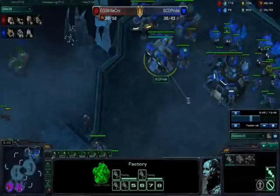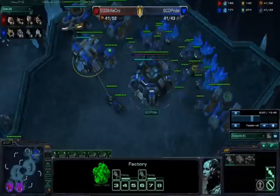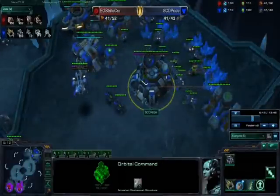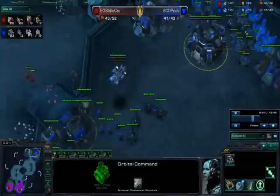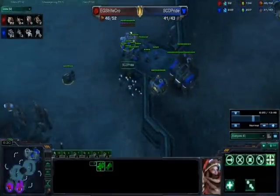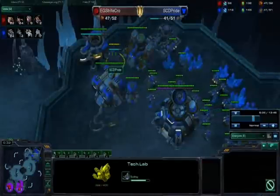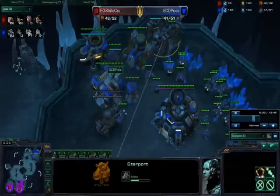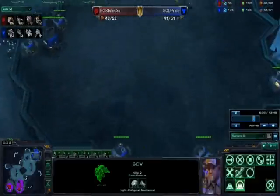You're going to push out with 7-8 marines, four hellions, and a dropship. Continue producing units and constant SCV production — don't stop building SCVs. After your first medivac pops out, you want to tech lab that starport as soon as possible and drop down two more additional starports.